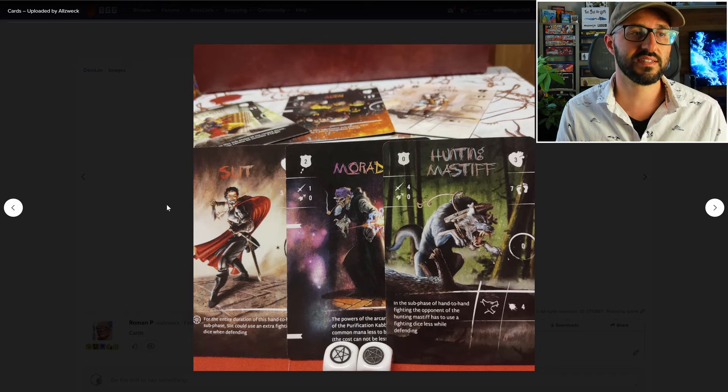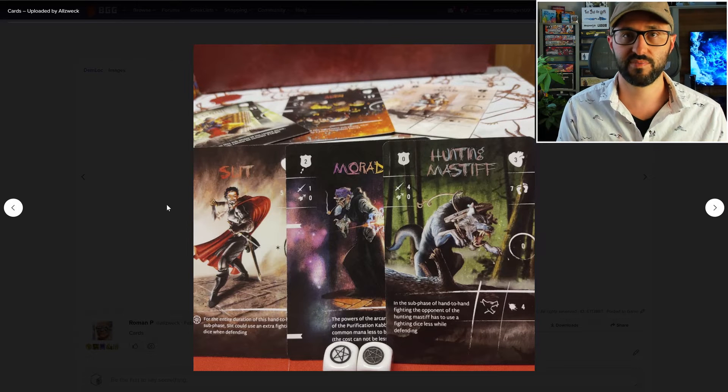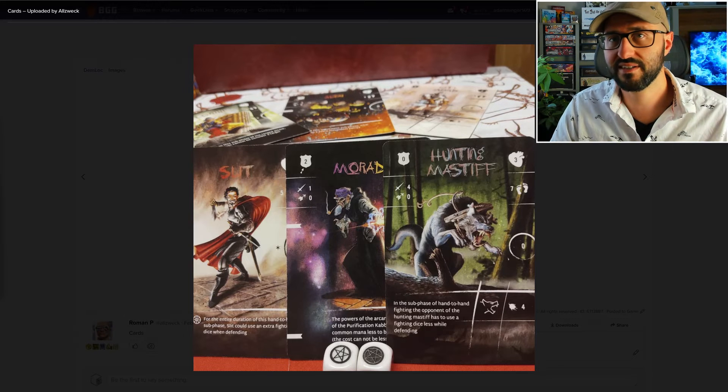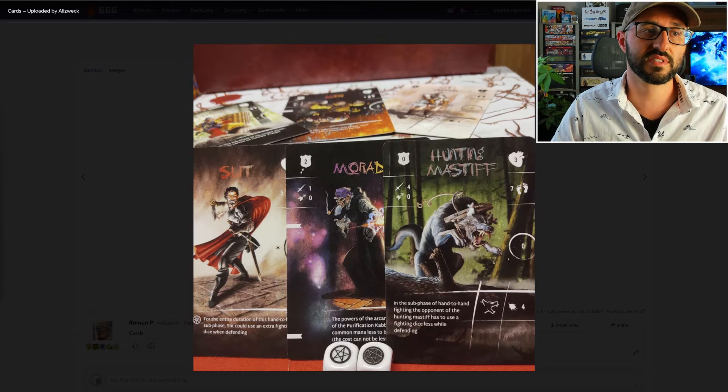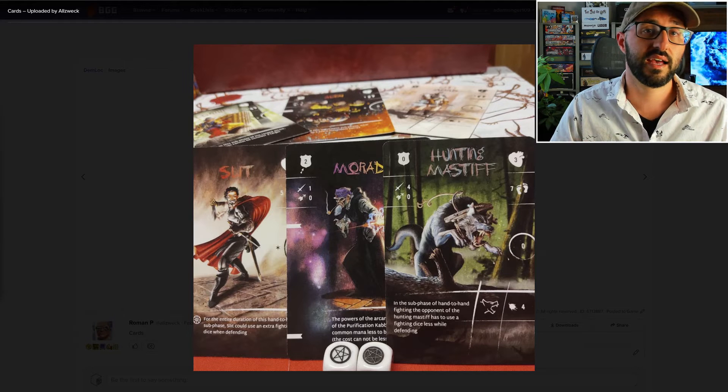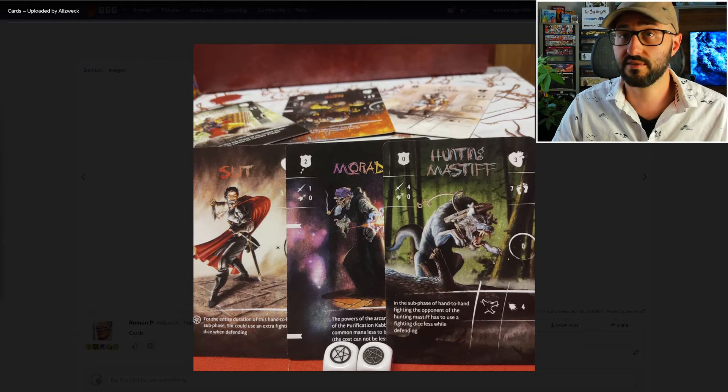Each mercenary also has a special ability and a slot to add two additional weapons. If your mercenary is skilled in arcane magic, you'll also be able to gain an arcane card that will slide into the side of your card, and you'll be able to use mana later in the game in order to activate your magical abilities.